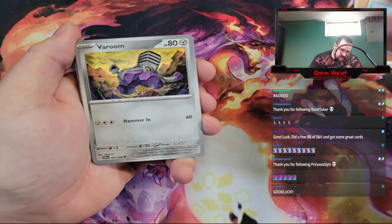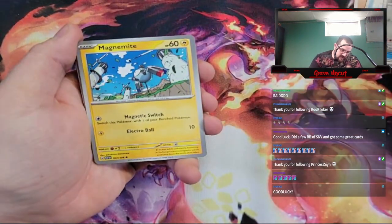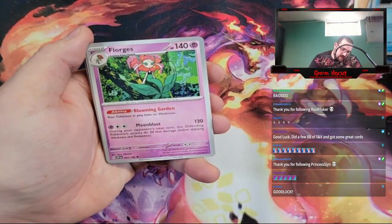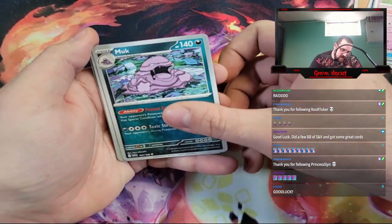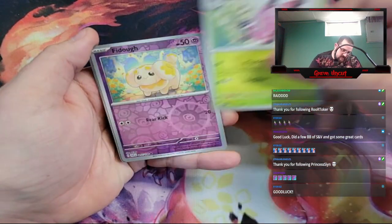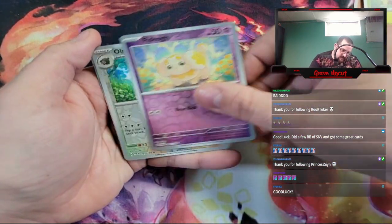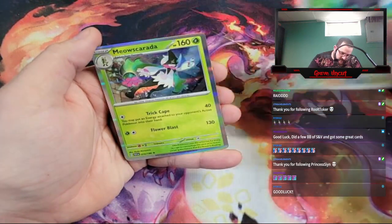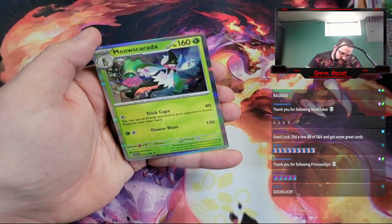We got a basic fighting energy, Siddaddle, Varum, Magnemite, Magikarp, Florgis, a Muk, Pavilion, Fido, Uncalange, and a Miasquerada.